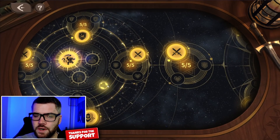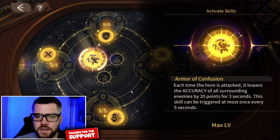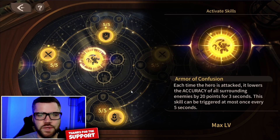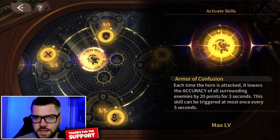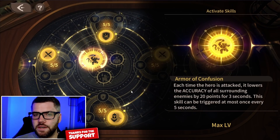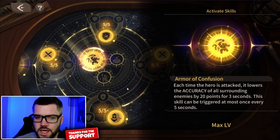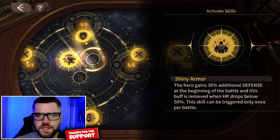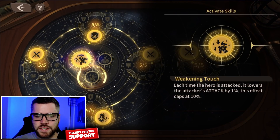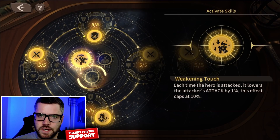For the second act skill I went with Armor of Confusion. Each time the hero is attacked — which will be a lot since he's a frontliner — it lowers the accuracy of all surrounding enemies by 20 points for three seconds, so this affects more than just the attacker. This skill can be triggered once every five seconds, meaning you only have a two second downtime. Lowering enemy accuracy allows Harry and your heroes to stay alive longer. The other options like Shiny Armor can only be triggered once and only affects him, while Weakening Touch's 10% cap isn't a good trade-off compared to all the benefit Armor of Confusion brings with nearly 100% uptime.